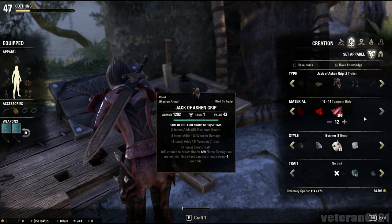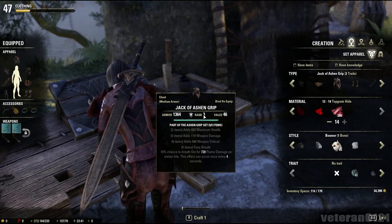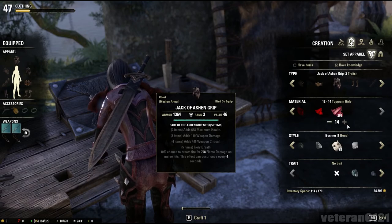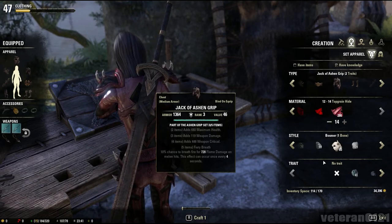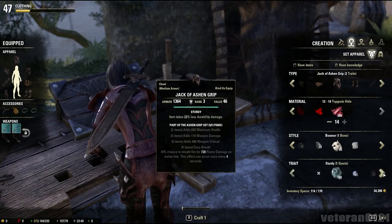You need one style material for each piece of equipment that you make. So you need material — a certain amount, depending on whether you want to make the level go up to make it slightly stronger. You need the style material, and then optionally you can put a trait on it.